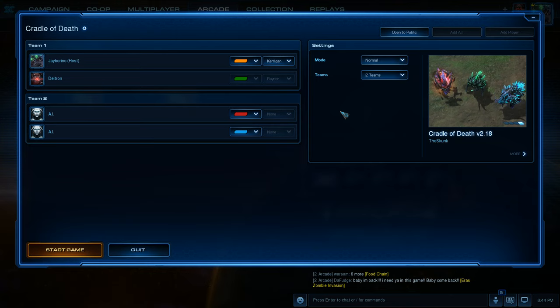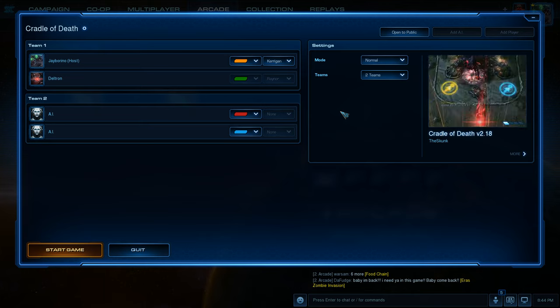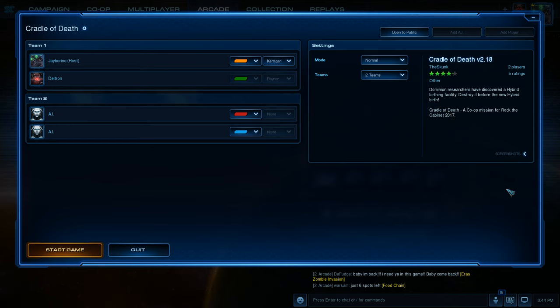Hey everyone, I'm here again with Jay Burino. Hello! And today we're going to be playing another user-submitted co-op map for Rocket Cabinet. This is Cradle of Death by The Skunk. Dominion researchers have discovered a hybrid birthing facility, destroyed before the new hybrid birth. Cradle of Death, a co-op mission for the Rocket Cabinet 2017.